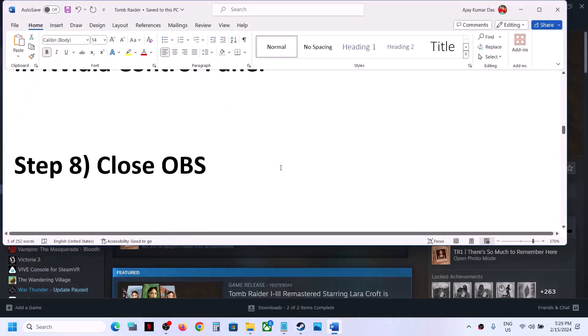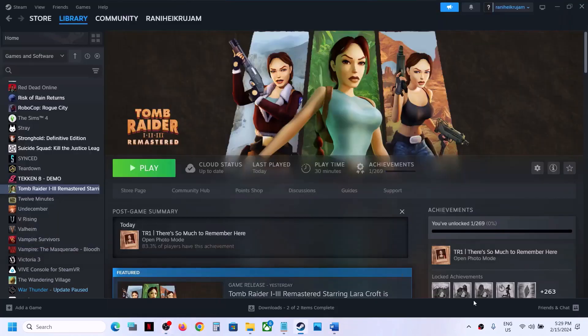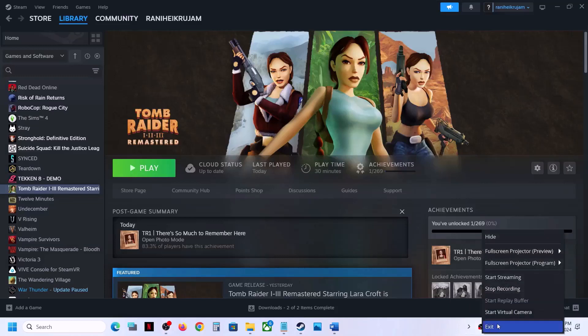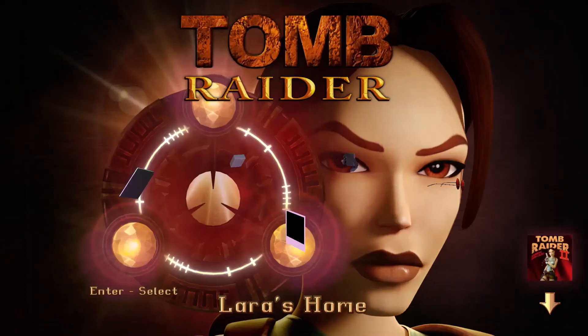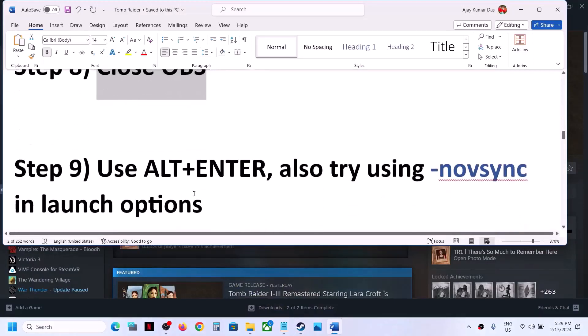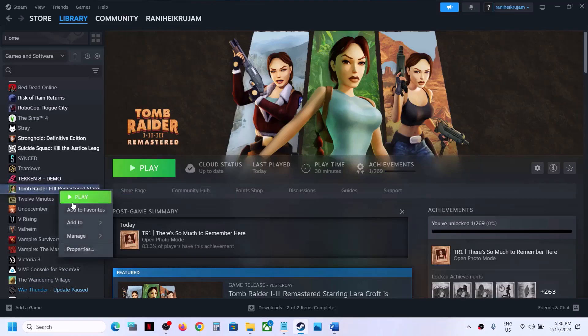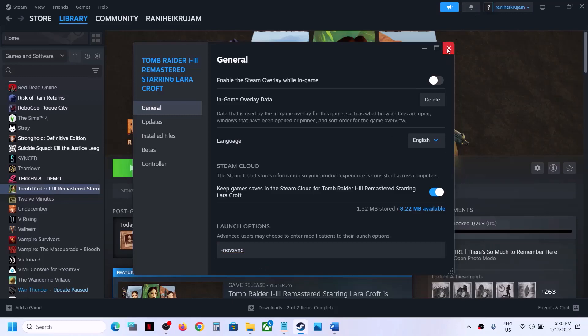The next step is to close OBS. If OBS is running, make sure you close it and then launch the game. If you want to use OBS when the game is running, press Alt+Enter on the keyboard to switch to windowed mode. Also try using -novSync in the launch option: right-click the game, go to properties, and in the launch option type -novSync without any space, then launch the game and check.